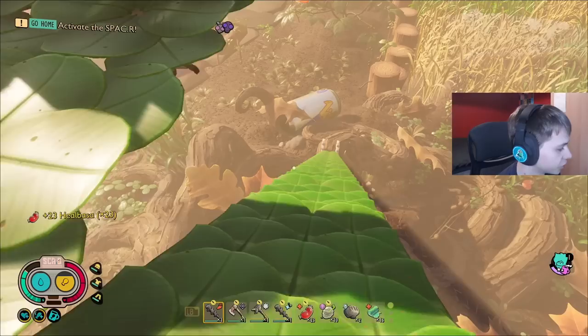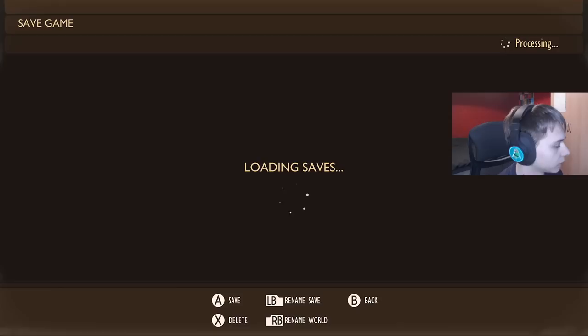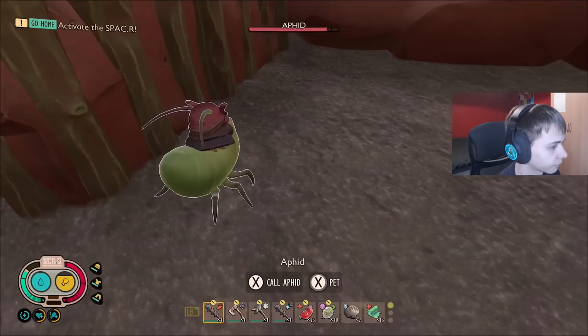The other important thing to know is you can reload to get these trinkets. Let's save. So basically the way we get this trinket is we punch our own pet.